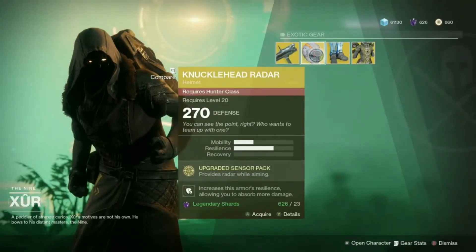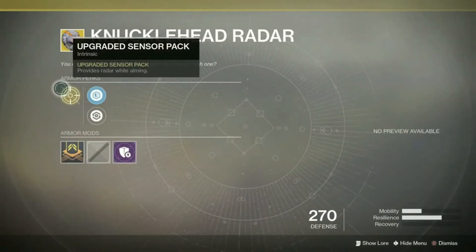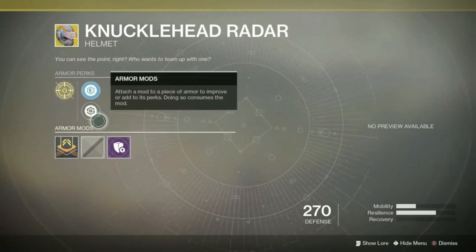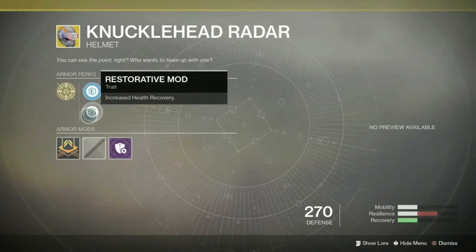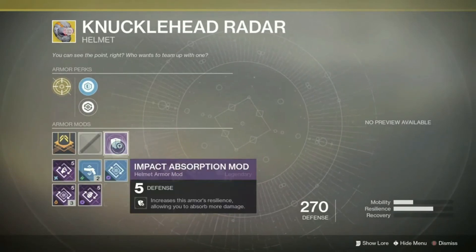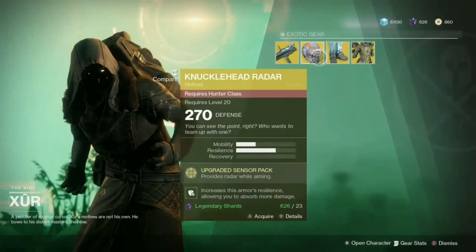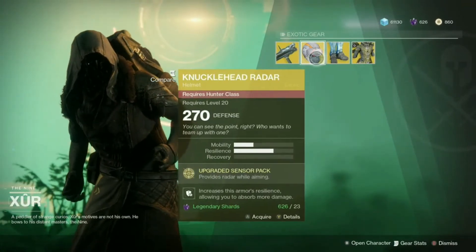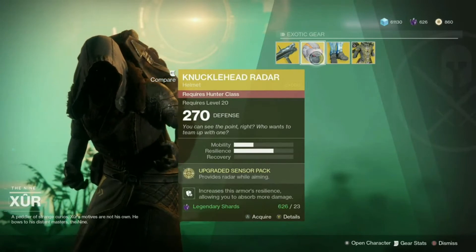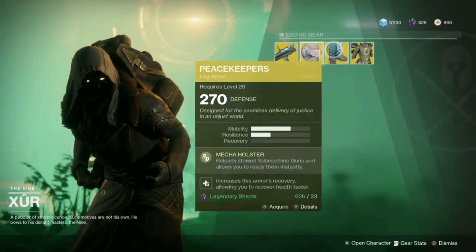For the hunter, we have the Knucklehead Radar, and this one provides radar while aiming down the sights. It can switch between resilience and health recovery, starting with a 1-2 split and you can make it a 3-way split if you'd like. This comes with the Impact Absorption mod which increases the armor's resilience allowing you to absorb more damage. I see this one a lot in PvP because the radar always seems active while you're aiming down the sights, so you can see if anybody's trying to sneak up and flank you while you're shooting down the rest of their pack. Definitely worth the pick up — I'd say keep it in your back pocket.